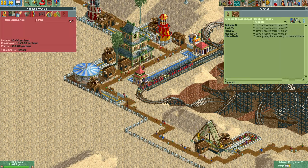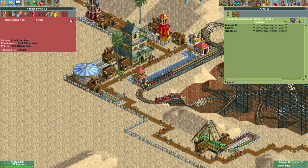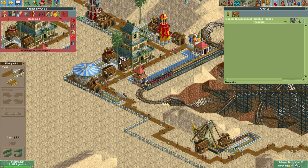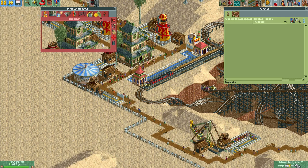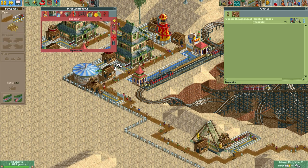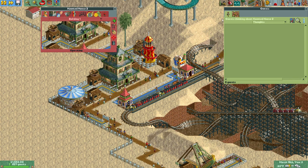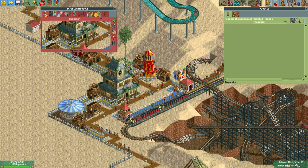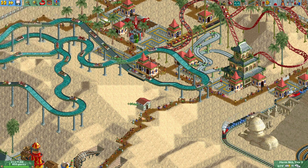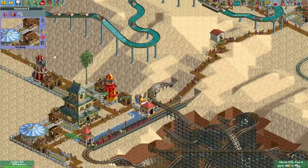I just remembered — when you build more than one of the same kind of ride, people aren't as willing to pay as much for it. Also I need to turn off the merry-go-round I just built — I don't know if people are going to walk in here just for the sake of it. Let's move the entrance to the back end so it connects to the main path. $150 seems to be the good price for this.